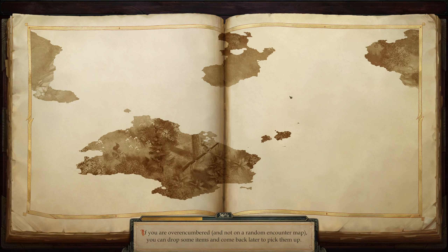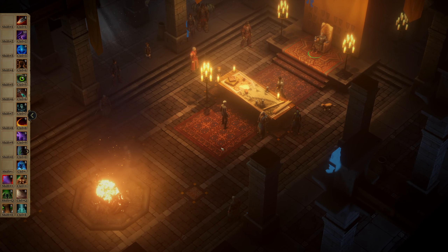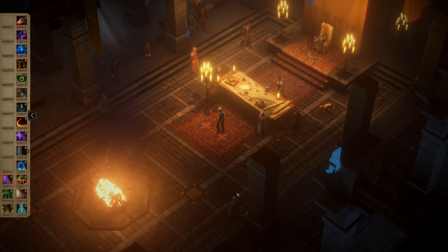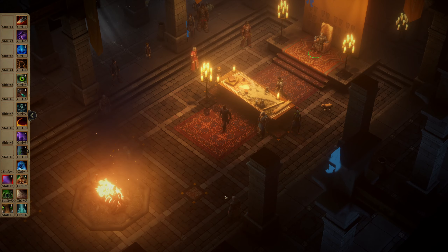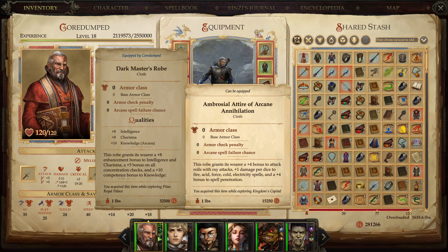I will just check out to see if I'm getting any kind of artisan items. We are. And then rank up again. Chainbreaker's Chainmail. I think this is the masterpiece — the Ambrosial Attire of Arcane Annihilation. Thank you. So he didn't give me the low-level robe I wanted, but he gave me the masterpiece.